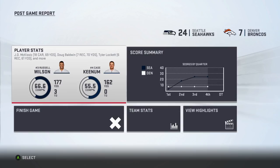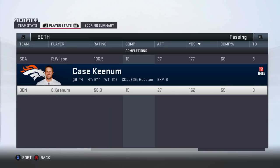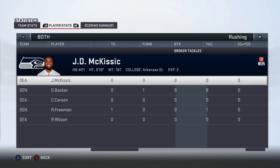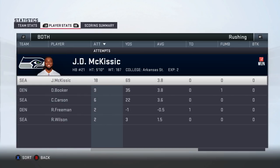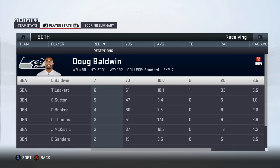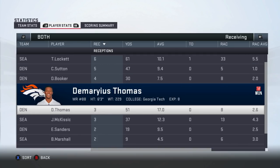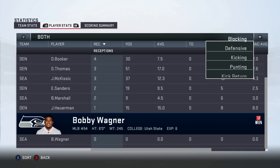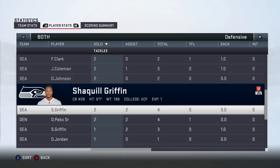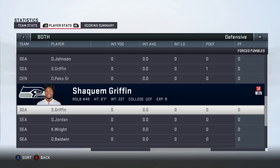We won the game 24 to 7 — an easy victory. Russell Wilson 18 for 27 for 177 yards with three touchdowns and one interception. Case Keenum 15 for 27 for 162 with an interception. Rushing: McKissick 18 for 69 yards, Booker 9 for 35, Carson 6 for 22. Receiving: Doug Baldwin 7 for 70 with two touchdowns, Lockett 6 for 61 with a touchdown, Sutton 5 for 47, Booker 4 for 30, Thomas 3 for 51, McKissick 3 for 37. Let's check out our defensive stats — there we are, Shaquem Griffin: we had a solo sack, two assists. Two assists and a sack — not a bad first game.